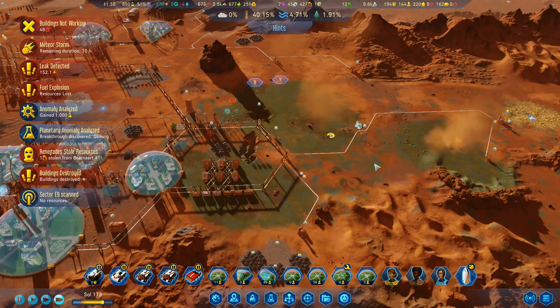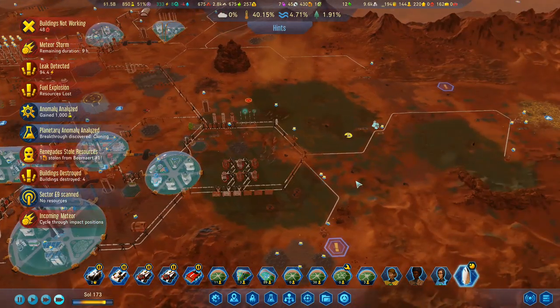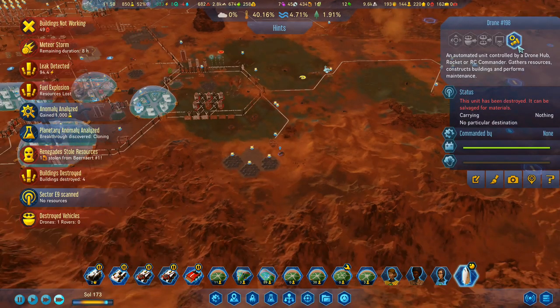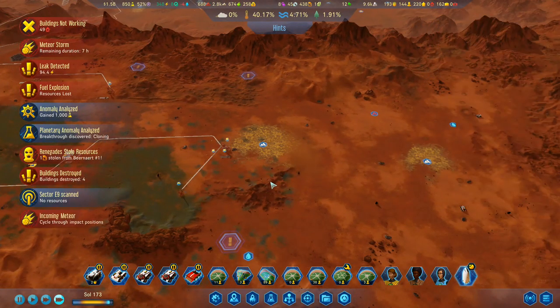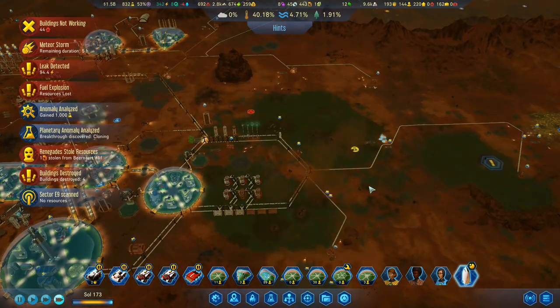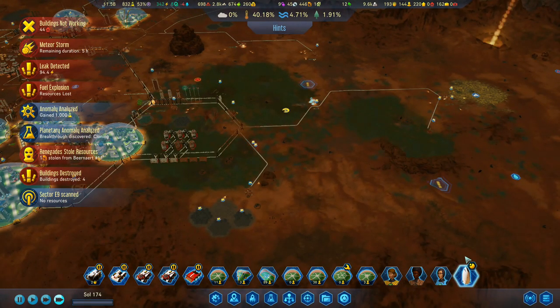Those six passengers can stay on board — there's a meteor incoming, they've just got to stay on board. There's another drone that's been destroyed. We've got a load of resources over here. There's another incoming — gonna damage some more stuff. We do have a lot of stuff damaged. We're waiting out — we're at five hours left, and then these people can land. I'm not going to send them off at the moment.